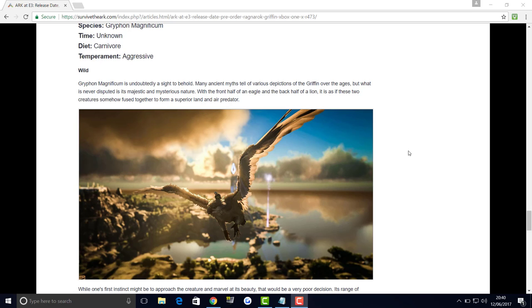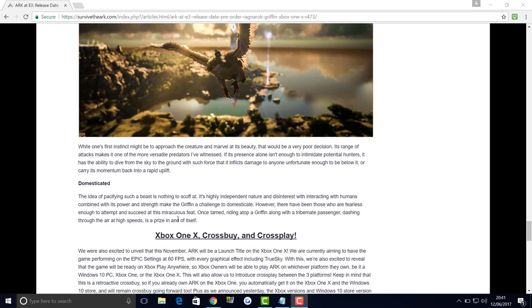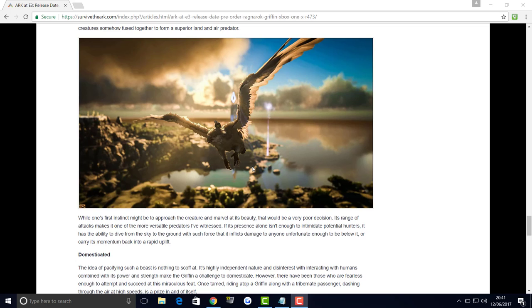It's going to be interesting to find out more about the griffin as it comes out, including the release date, because there aren't many dino dossiers left before the full game releases on the 8th of August. I think this is going to be one of the most overpowered flyers in the game since the flyer nerf, because as you can see it's set at great speeds. The griffin is going to be faster than the other flyers, fast on land too, and its attack is probably going to be very dangerous considering how quick it's going to be.